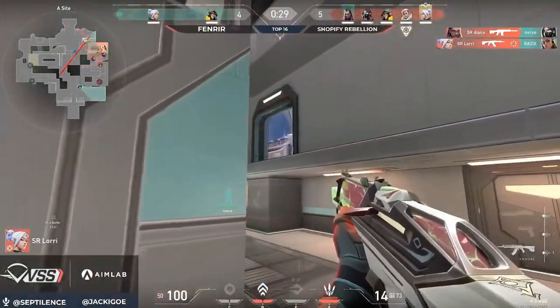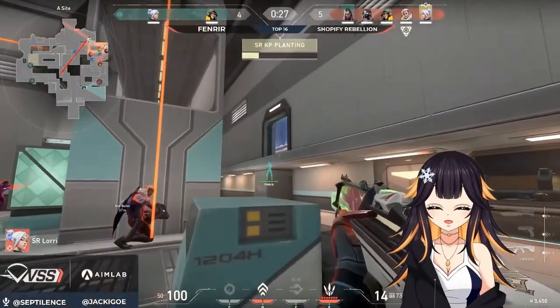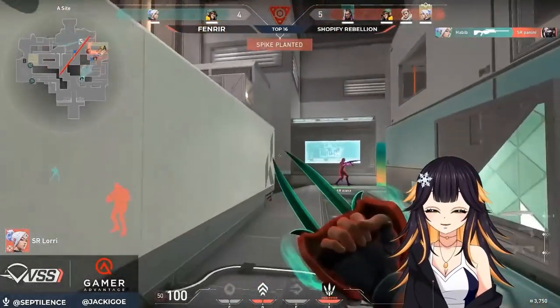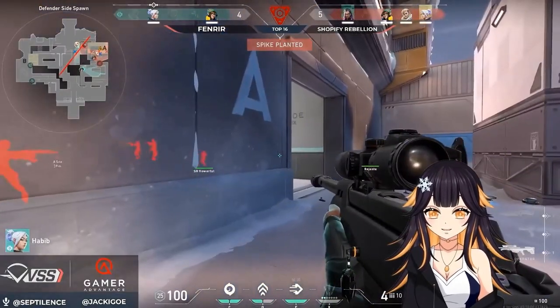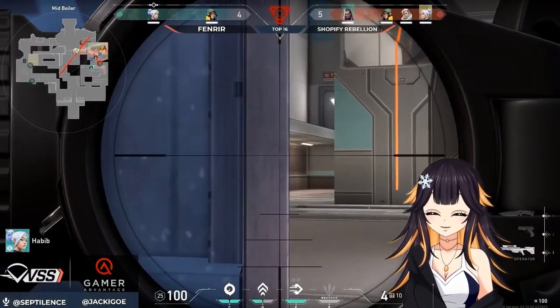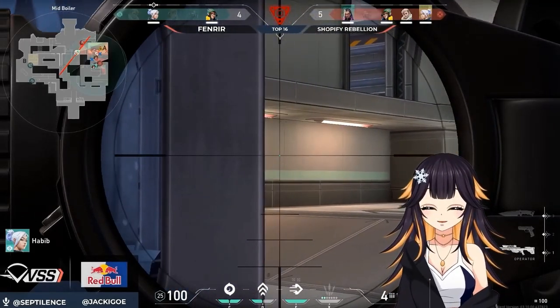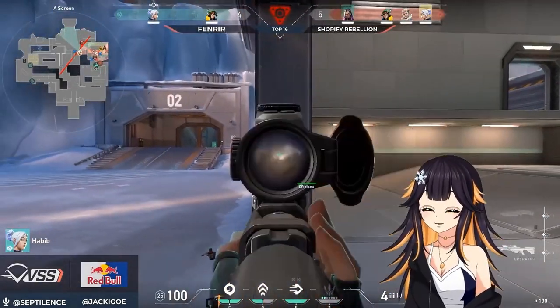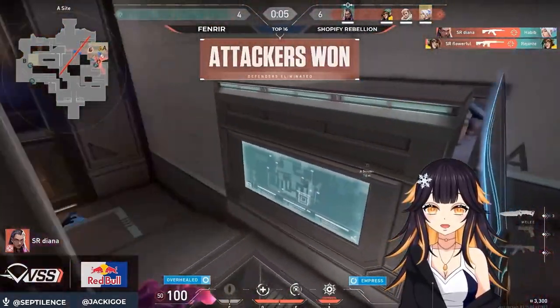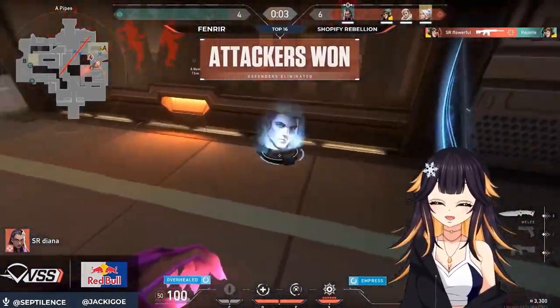Lori finds the rate though — this is a great opportunity. The showstopper from Fenrir, a desperate push from Bazix to tie the numbers back up, but they're down and out — they're going to find nothing. As you can see by the mini map, the play works flawlessly. There are no defenders to stop the screens push, and right as the drone clears the Viper pit and tags Sova, Diana and Lori are able to find the two opening kills. With the spike planted, the round is basically secured.